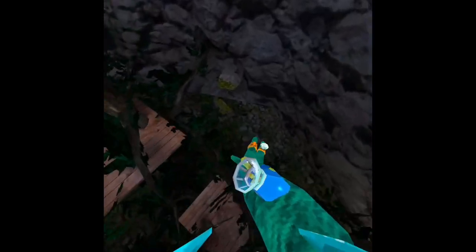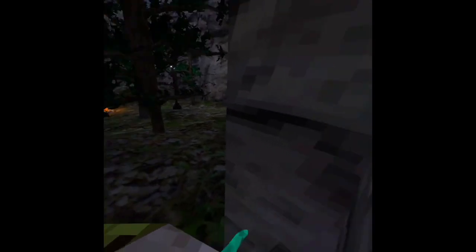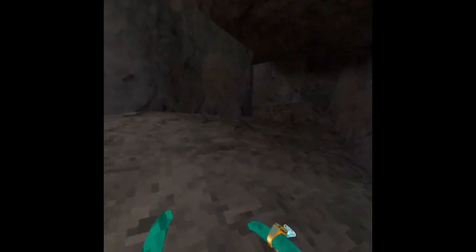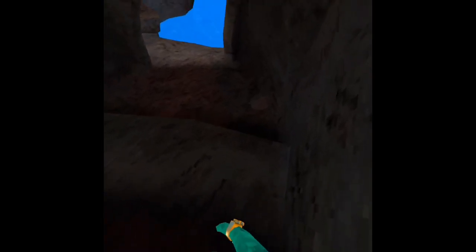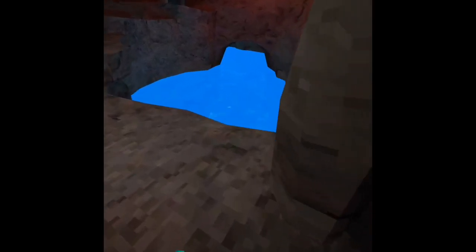First things first, we're going to make our way down here into the secret tunnel. Moving away from the forest, we're going to come in here and let's try to stick to this side of the tunnel all the way through. Come down here and just stick to the side. Just go down these two stairs, stick down to the side.